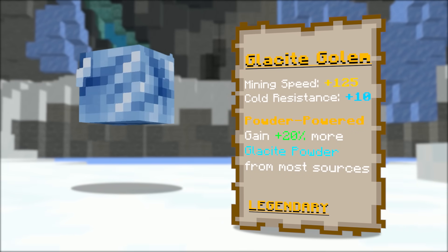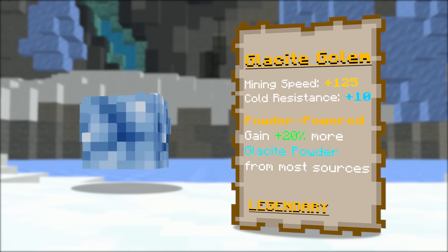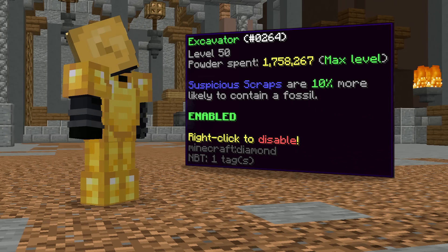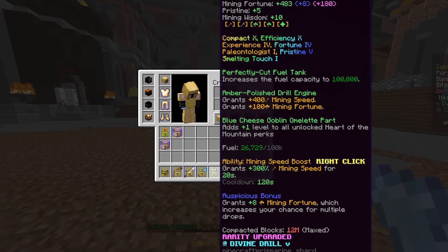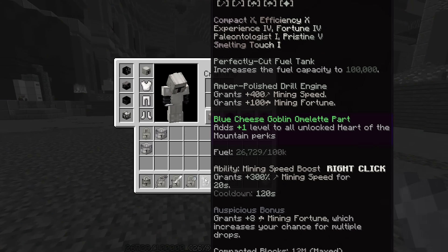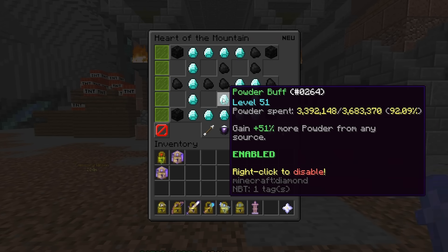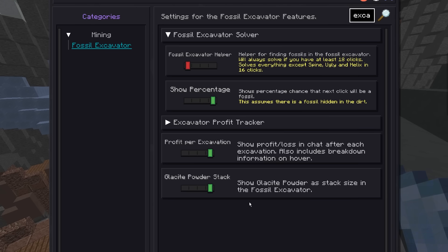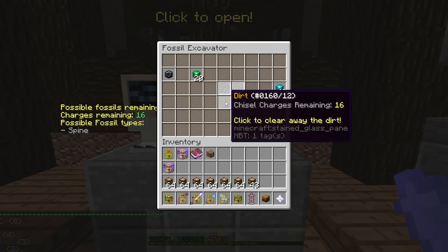After that, I bought a legendary Glacite golem pet for its ability, granting an additional 20% Glacite powder. And finally, with the powder I'd gotten from commissions earlier, I maxed out my excavator perk to increase the chances I get fossils by 10%. On top of that, I held my Devons drill with a blue cheese goblin omelette to increase the level by one, adding an additional 0.2% and 1% more powder. For mods, I was using Skyhaney's Excavator Helper, which highlights where fossils are most likely to be, and if you get one, it knows almost exactly where to click.